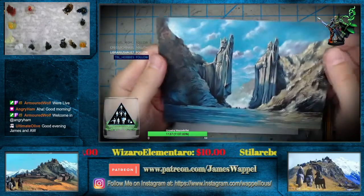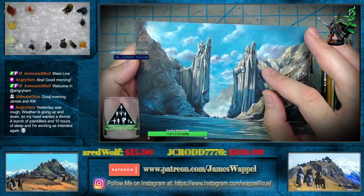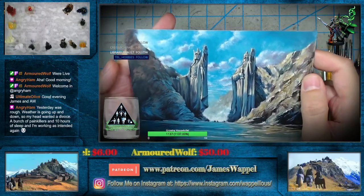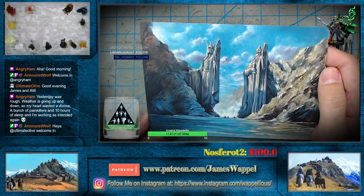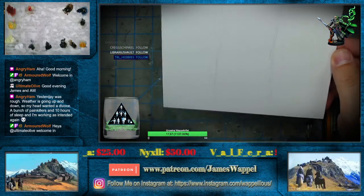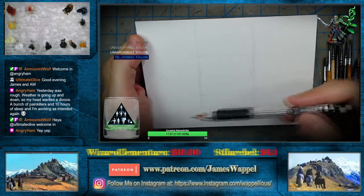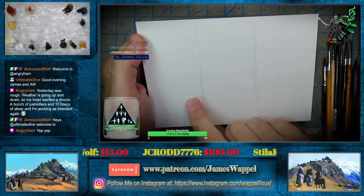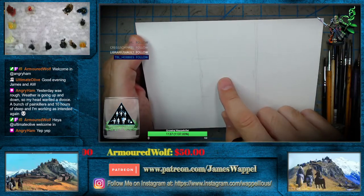Even here, we've got this little interesting area — that's off to the side as well. We've got to try and figure out our composition. We're probably going to want your Meduseld up here, your Horse Dudes, your Three Hunters down here, and then everywhere in between. We don't want to have anything really interesting in the center — we want to avoid that.